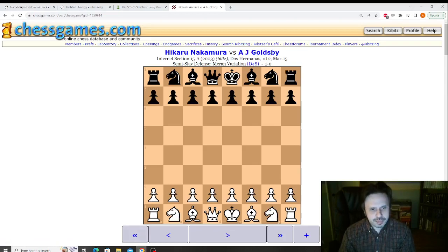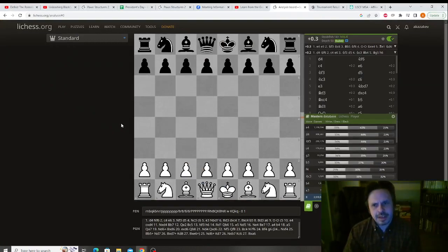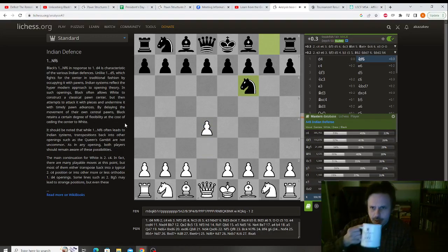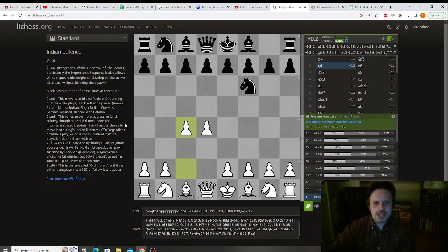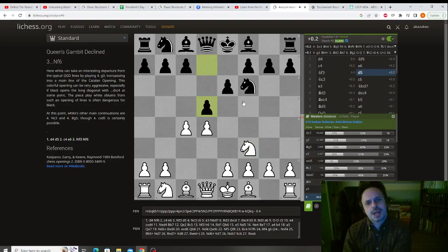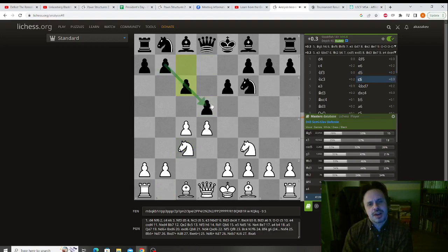Let me put this into the chess board and let's take a look. The game begins with D4, Nf6, C4, E6, and Nc3, D5. We got the Queen's Gambit Declined, Knight C3, nothing special, and Black plays C6. This structure is called the Semioslav — very, very popular opening at the highest level.